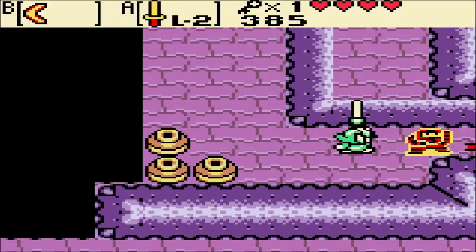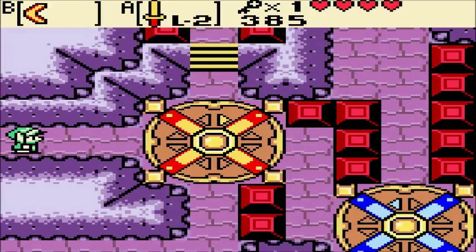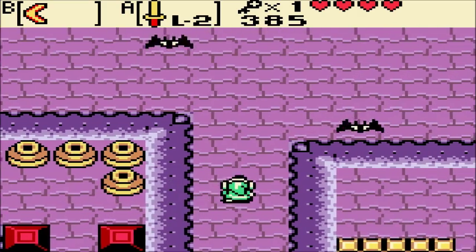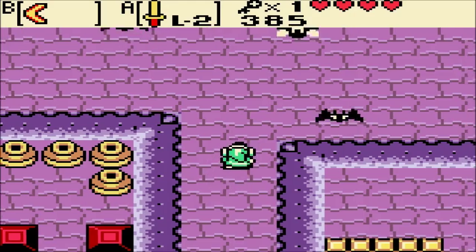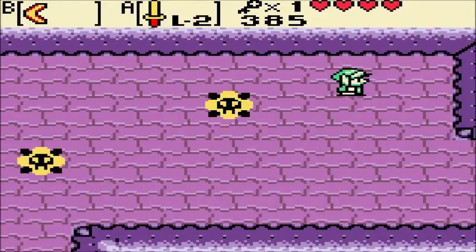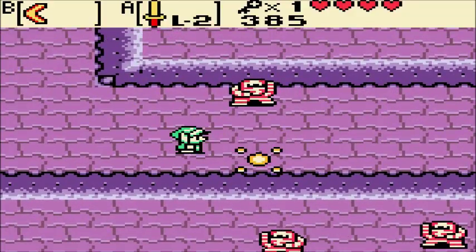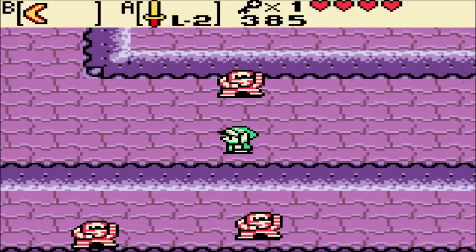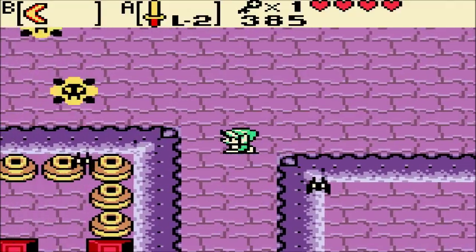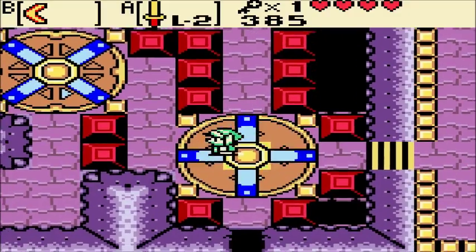Stupid Gibdo, out of my way. I've got a boomerang; you're not gonna win that battle. Which way do we go? That leads to a dead end. Those skull-like bubbles over there — the yellow and black ones — you can just insta-kill them with the boomerang, and that's the only way to kill them.